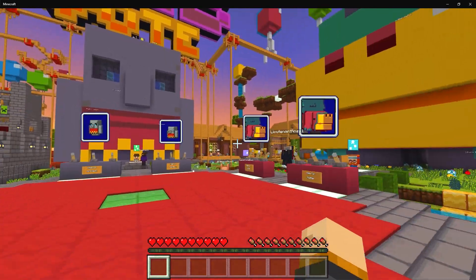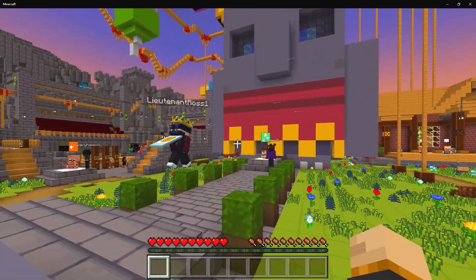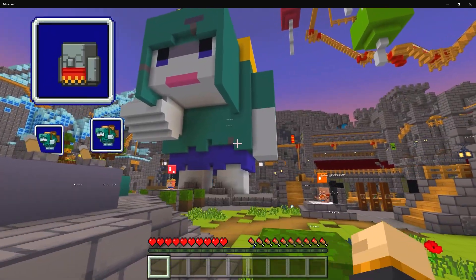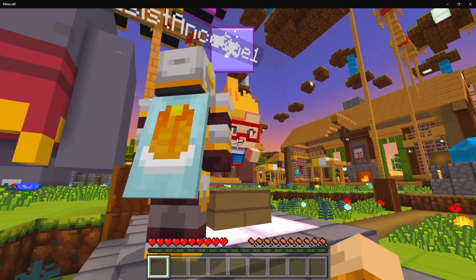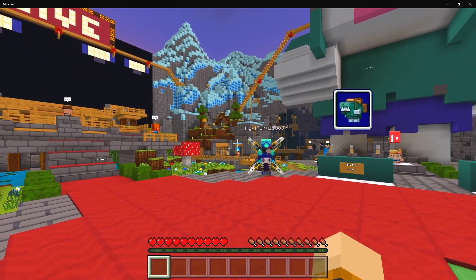Now that we've covered the voting, let's go ahead and explore the server. There are a few minigames you can play, like a fighting arena where you battle against mobs, and some parkour courses — one for the Rascal, one for the Tough Golem, and one for the Sniffer. You can also play a dropper challenge with Lady Agnes, and there's even a roller coaster.